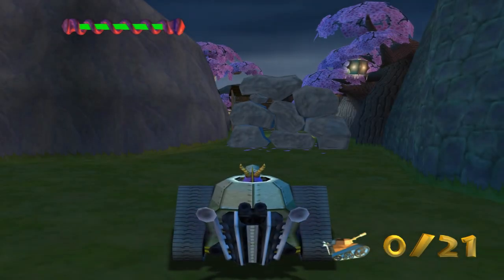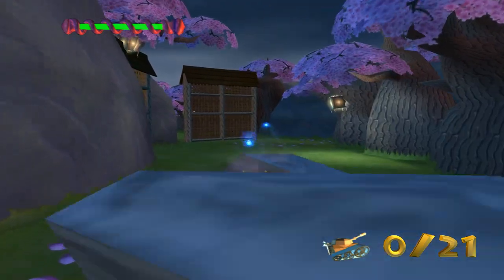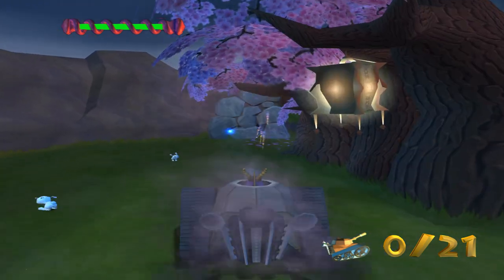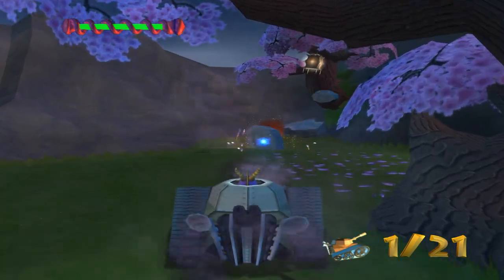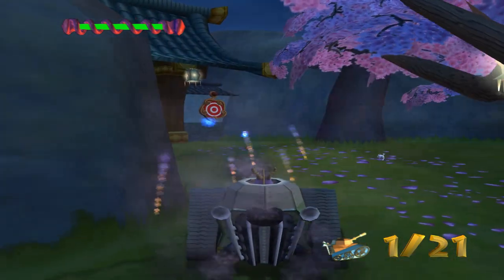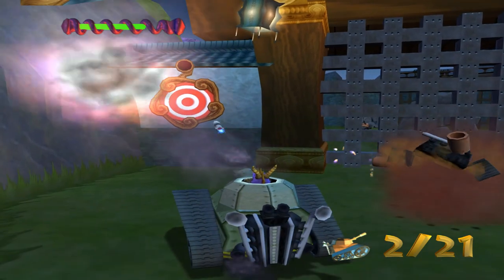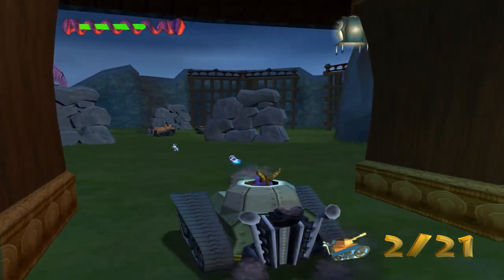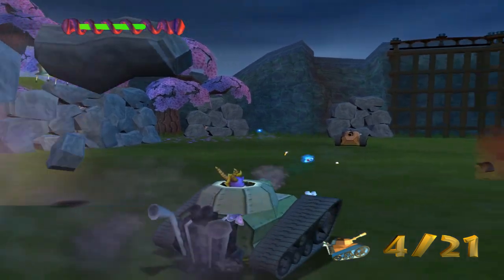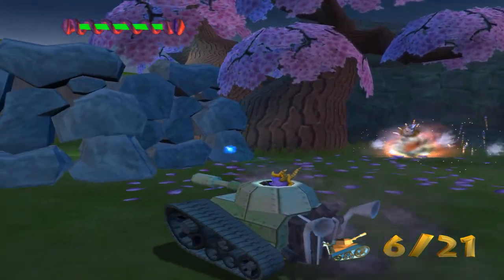I'm just gonna do this off-screen — actually you know what, I guess we'll do it. I just think this mini-game is complete and utter trash and shouldn't exist. I'm just gonna bum-rush it now — I think I was going way too slow. We need to raise up our cannon just a little bit and hit that invisible wall. There's an enemy right here for whatever reason. Oh, that double kill was the most glorious thing I've ever seen!